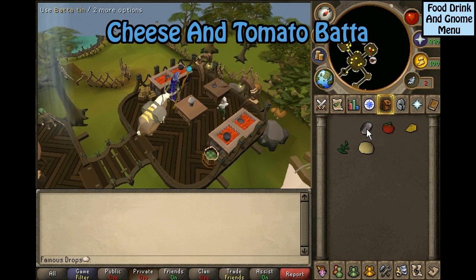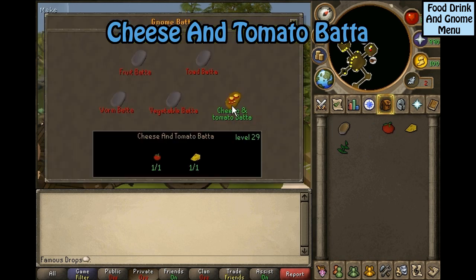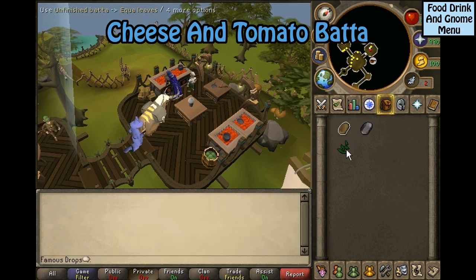Cheese and tomato batter: you will need Jean dough, a batter tin, one tomato, one cheese, and one equa leaves. Use the Jean dough on the batter tin, then use the batter tin on the gnome cooker. Click on the half-baked batter and select cheese and tomato. Use this on the gnome cooker and garnish with equa leaves.